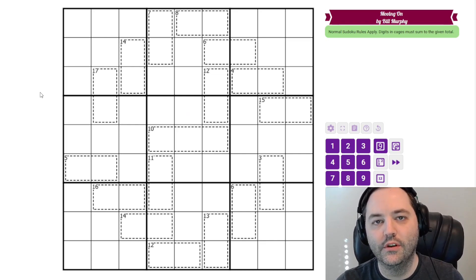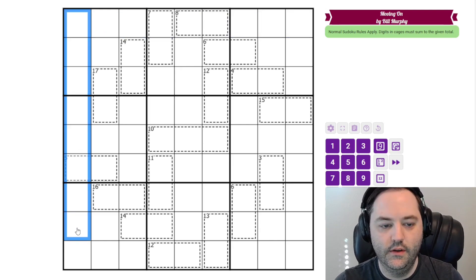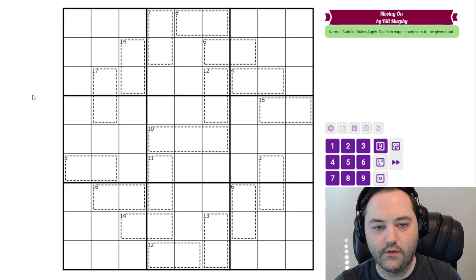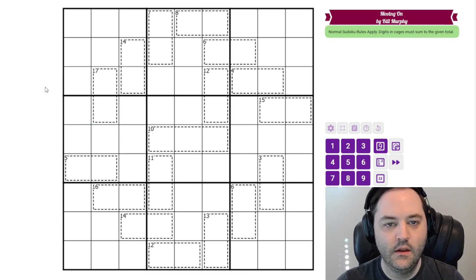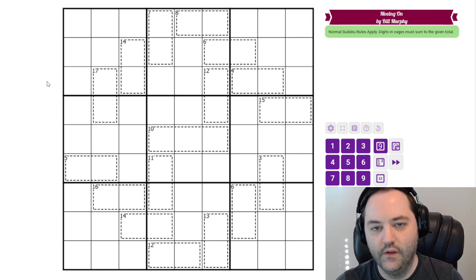Hi everyone, this is the walkthrough for the January 13th puzzle. This is called Moving On, and it's by Bill Murphy. It's a killer Sudoku, so in addition to normal Sudoku rules — 1 to 9 in each row, column, and 3x3 box — we also have some cages. The number in the top left corner of the cage gives the sum of the digits within that cage. We don't have to worry about repeated digits in any of these cages, as they are all contained in either a row or a column.